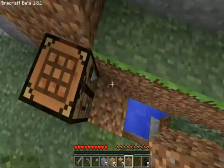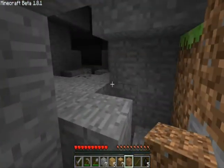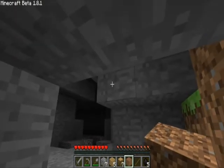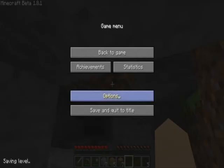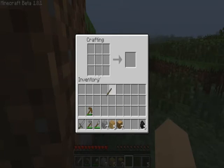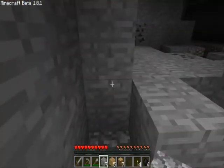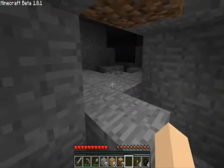Easy is kind of easy. Normal is a little bit harder. And then hard is hard. So what happens is monsters come out in the dark, which is why this cave is kind of bad.